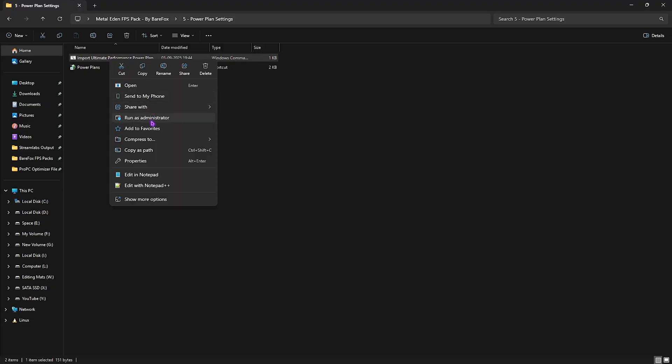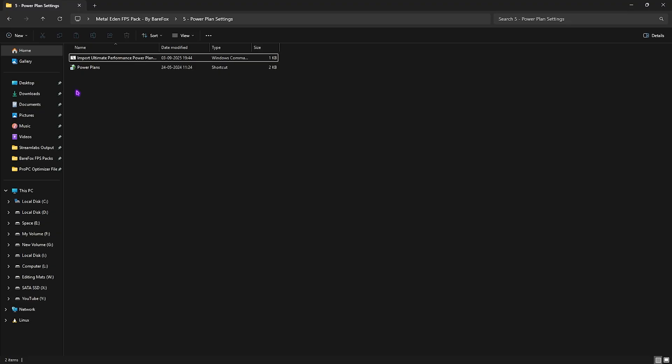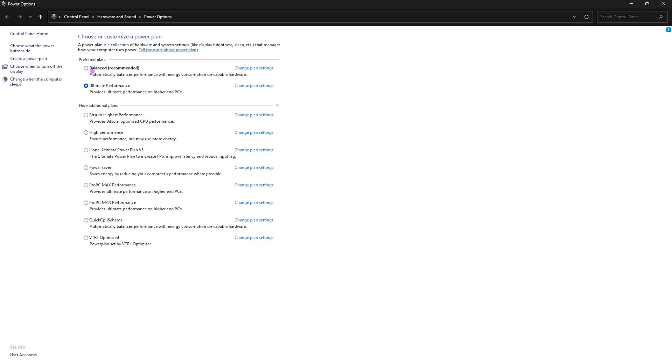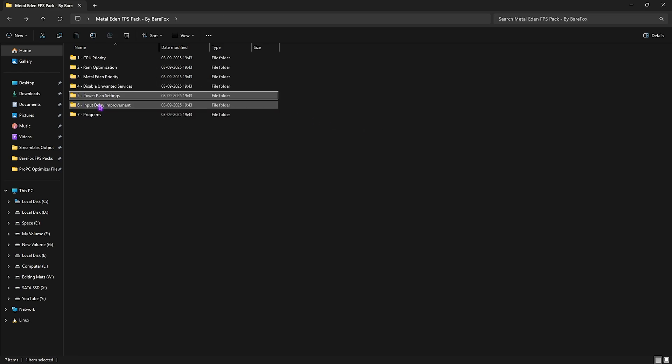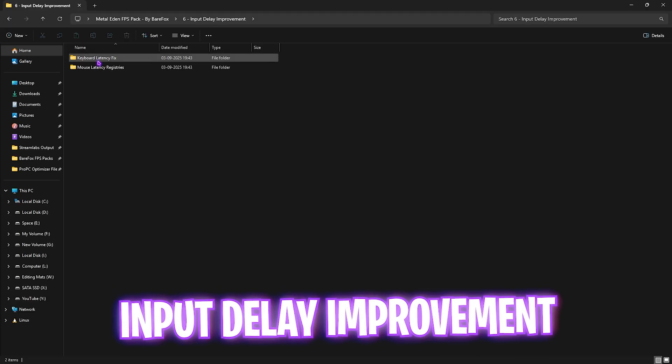The fifth folder is Power Plan Settings, which includes the Ultimate Performance power plan. Right-click it and run as Administrator — this runs a PowerShell command that creates a new power plan. Then double-click Power Plans, select Ultimate Performance from the list, and close it. This disables all unwanted power-saving features to optimize your PC's performance.